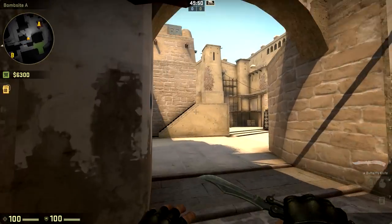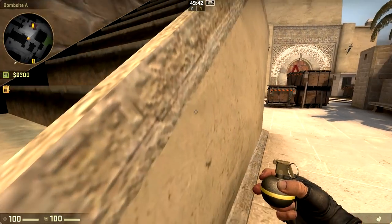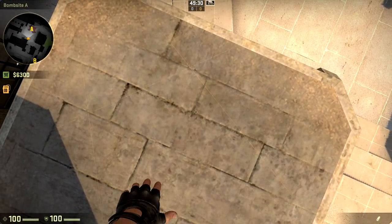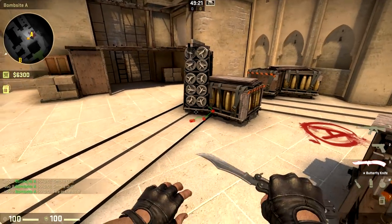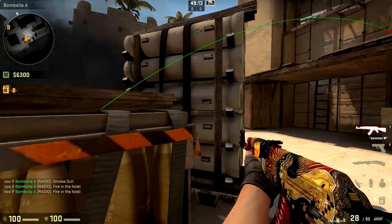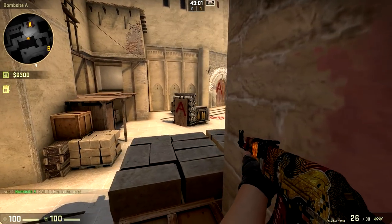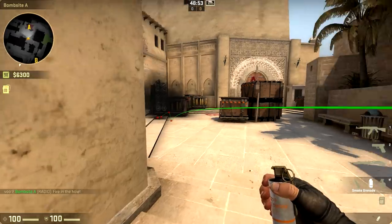If opponents are executing A without putting mid pressure, your main goal as the connector player is to support your teammate as much as possible. There's a question of whether to push through the smoke they throw jungle. One thing you can do is toss flashes that land on the other side of default, since your teammate is often playing behind default. The flash lands right in front of opponents as they strafe out, and these flashes are very easy to line up off the ground to hit default — even through a smoke.